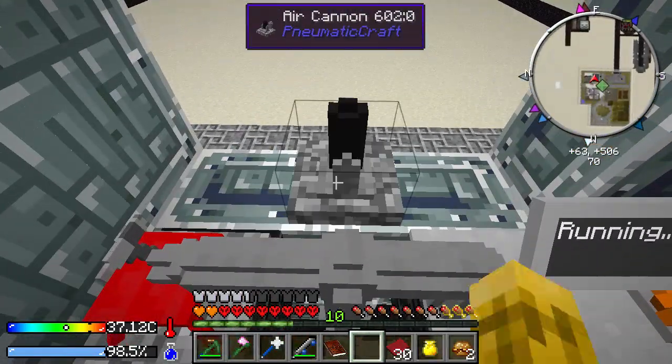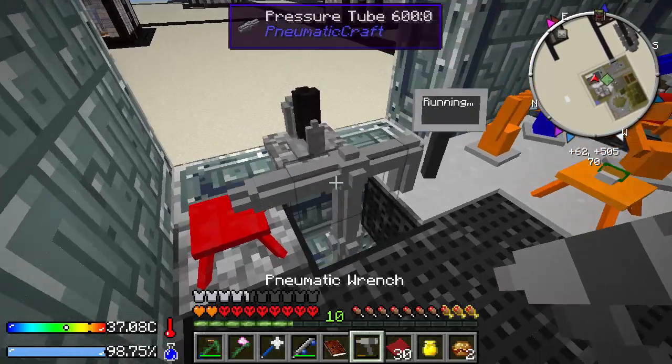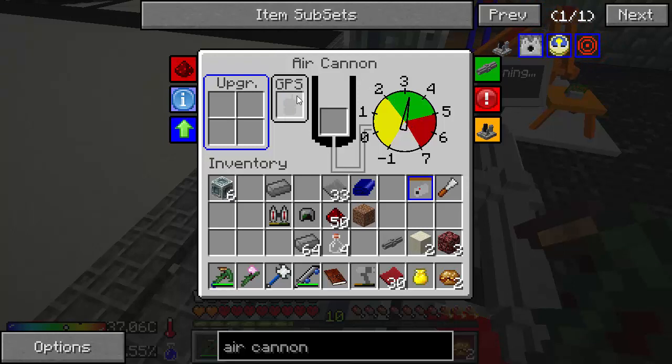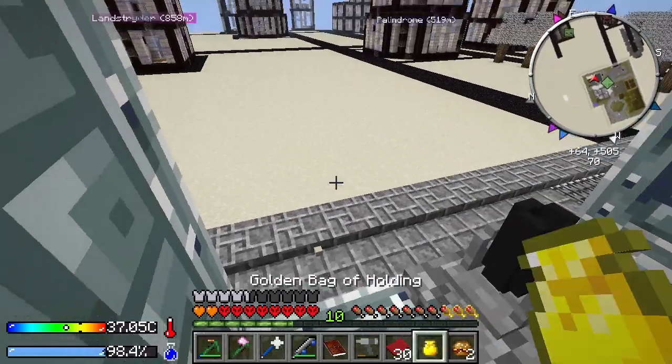I hope this doesn't blow up my base. We are gonna put it right here. It looks like we need to wrench him. It's not gonna fill all the way because I don't have a lot of pressure, that's fine. Air cannon takes a GPS, so we need to tell it where to fire, and it's gonna need something to fire. What upgrades can we get? A dispenser — so it would be dispensed instead of thrown, that's good for like potions and stuff. Shoots items which have a lifespan of 60 seconds — for each upgrade you put with item life, you get an additional 30. Volume, speed, range.